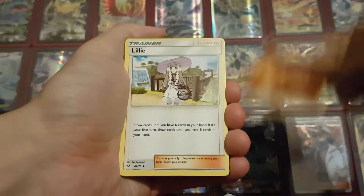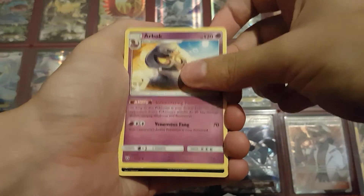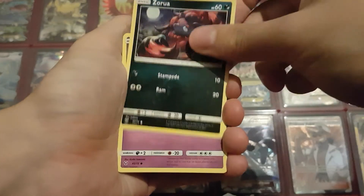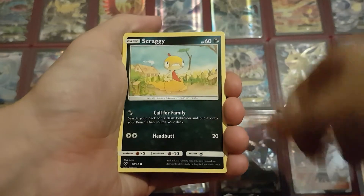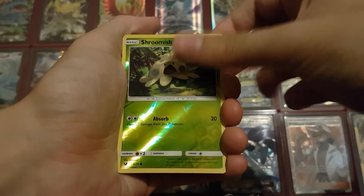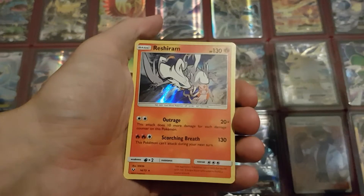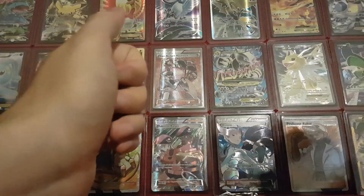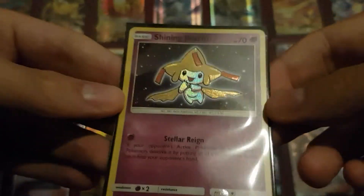Pack four: Fighting Energy, Lillie, Pokémon Breeder — Full Art, please — Full Art Arbok, Purrloin, Zorua, my favorite Arbok from this set, Golbat, Larvesta, Scraggy, Reverse Holo is a Shroomish, and the last card of the video is a Reshiram. Well, to be honest, I wasn't expecting much more, because I got the Shining Jirachi — the last Shining that I needed. Oh, that's so nice.